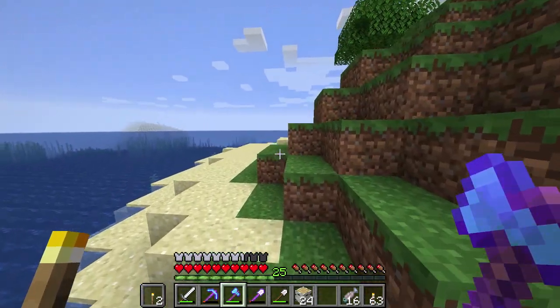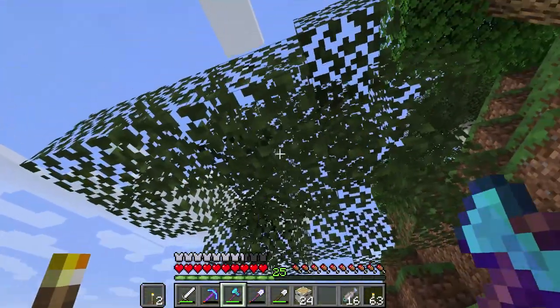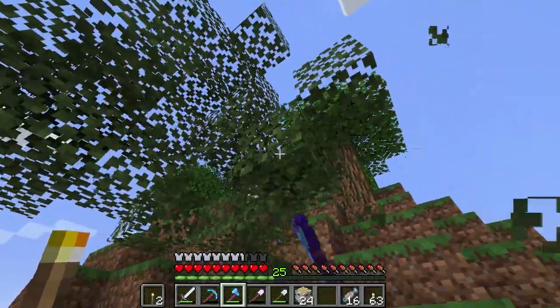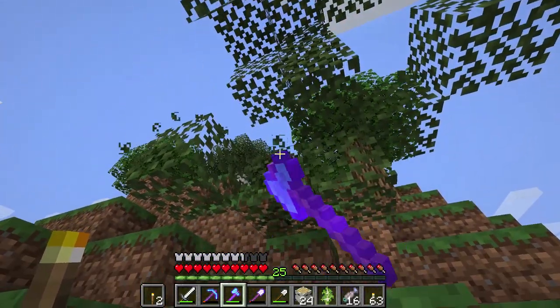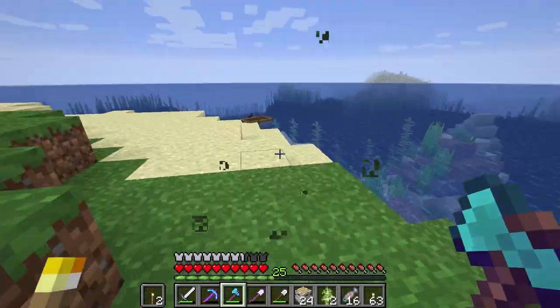Let's see — do we get a sapling out of this tree over here? If not, we're gonna work on breaking the leaves until we get one. Oh, there's one right there — I want two. Can we get a second one? Oh there we go, perfect. Alright, so that was just a little taste of some different types of wood.